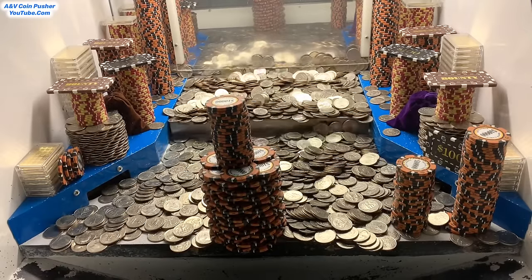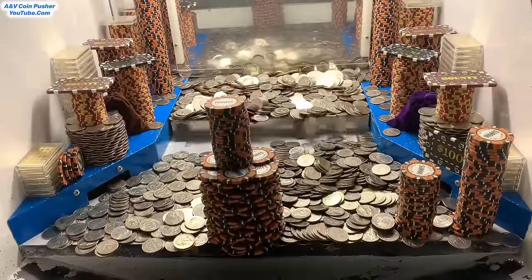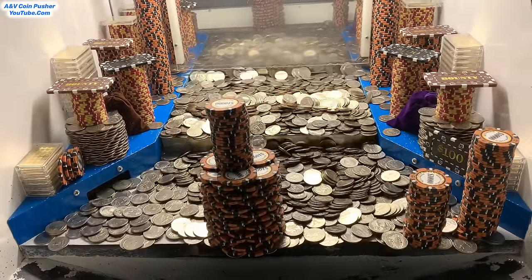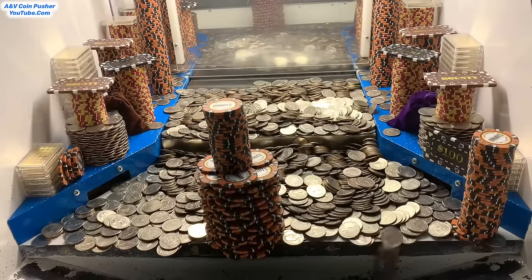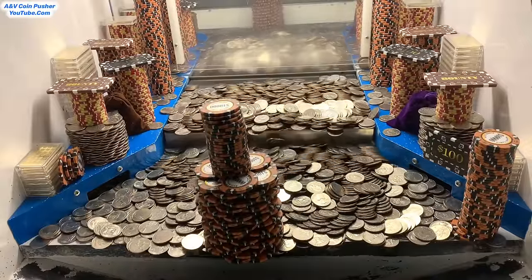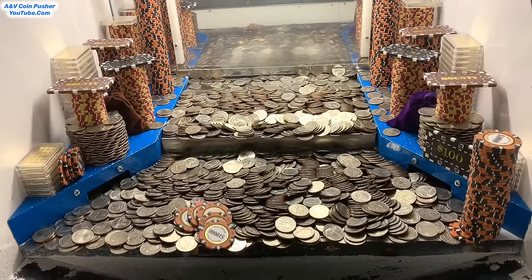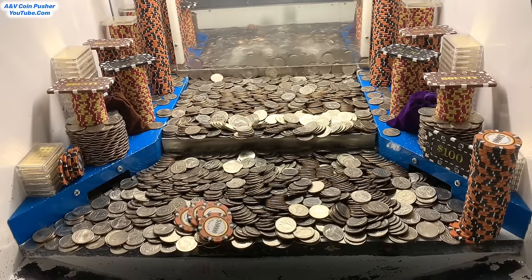We got that tower on the left-hand side to go — about to get that massive one in the center. The two towers on the right-hand side just moved forward tremendously. They're all about ready to go. We got a pretty good base of quarters behind them towers on the right. Oh yeah, that one's about ready to drop into the tray — we got it! That is absolutely exceptional. That massive tower out there in the middle is getting super close, leaning over the edge just a tiny bit. Oh my goodness — that was a massive push right there. I'd say that was at least $800,000 or $900,000, maybe even a million dollars. This is paying out incredibly well today.